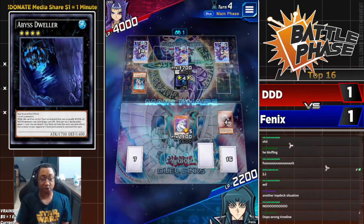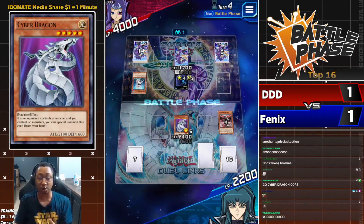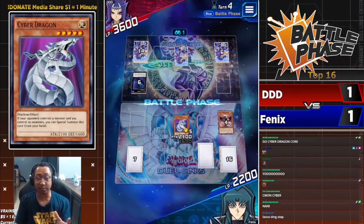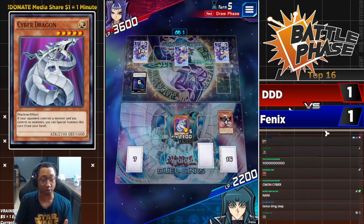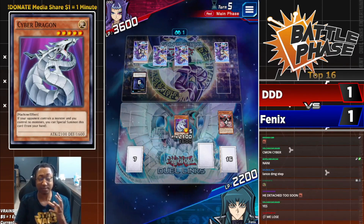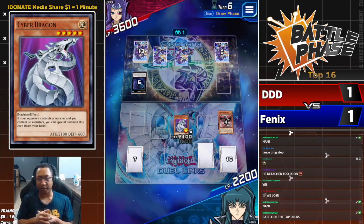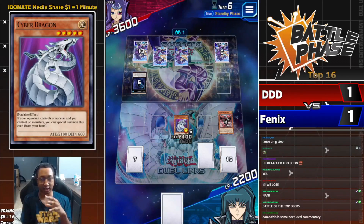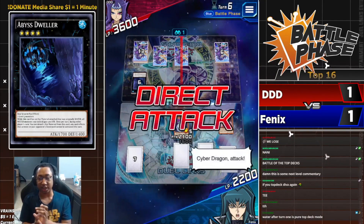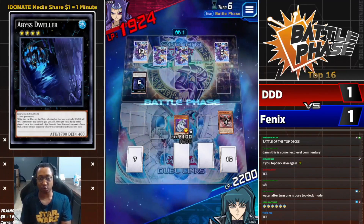Here's Cyber Dragon — it's enough, it's stronger than the Abyss Dweller. What's the back row? It would have to be Book of Moon to stop Cyber Dragon, but it's just stronger with no overlay units. Top deck Cyber Dragon goes boom — gets rid of it. Now DDD is in top deck mode, needs a Diva or Buzzsaw Shark to get another XYZ monster. DDD top decks back row — that is not good. Back row at most is defensive: TTH, Book of Moon. Phoenix top decks back row as well. Cyber Dragon swings in and connects for 2100 damage.